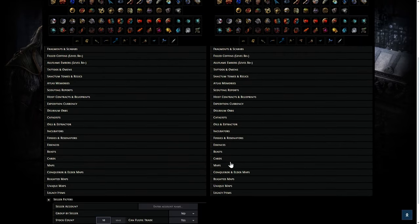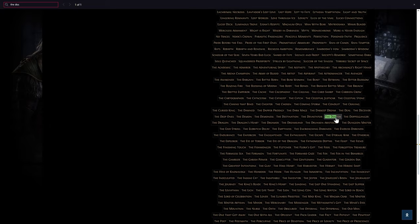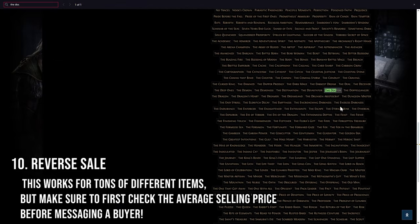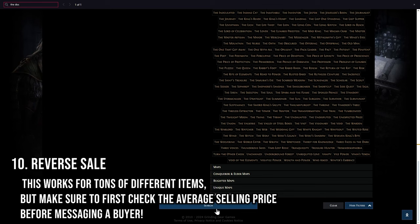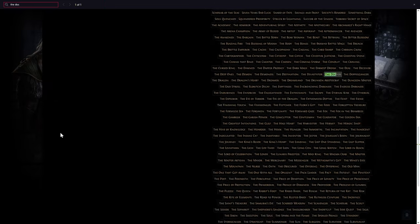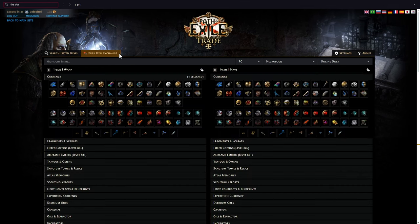You can do this with cards too. Let's say you find The Doctor early in a league and want to sell it quickly without getting scammed — click that, select The Doctor, say you want divine orbs, and click search. If they're not worth divines this league, search for chaos orbs instead. Always check the other way around to make sure you're not getting ripped off, but this is a great way to offload less commonly purchased items more quickly.